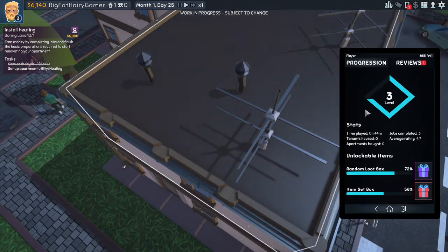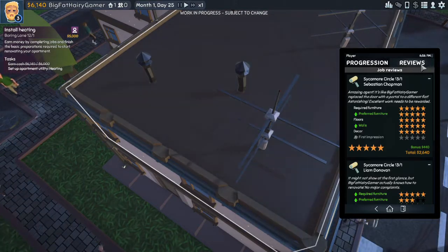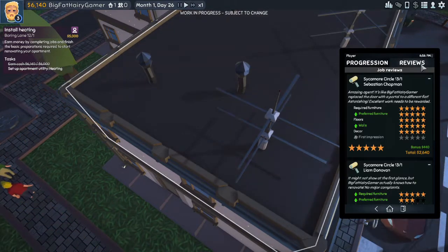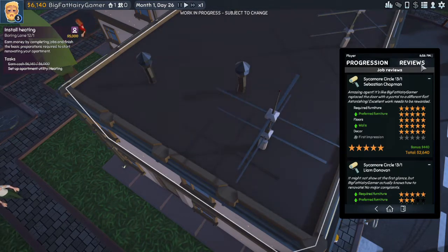Should be on the reviews. Amazing Agent — it's like Big Fat Hairy Gamer replaced the door with a portal to a different flat. Astonishing. Excellent work, needs to be rewarded. And I got a $440 bonus on top of the $2,200 that I was paid, so that makes $2,640. Lovely.